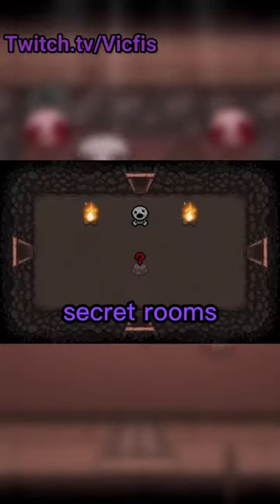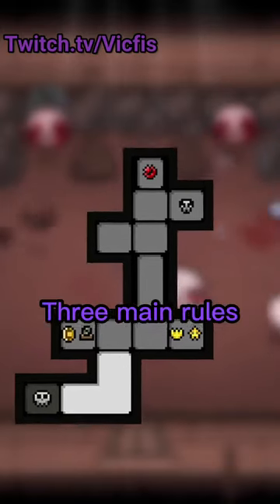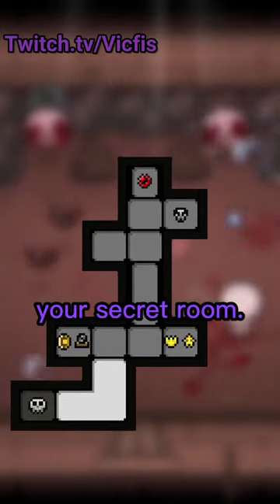All you need to know about finding secret rooms in 60 seconds. First, we're going to assume this is our map. Now, there are three main rules to keep in mind when looking for your secret room.